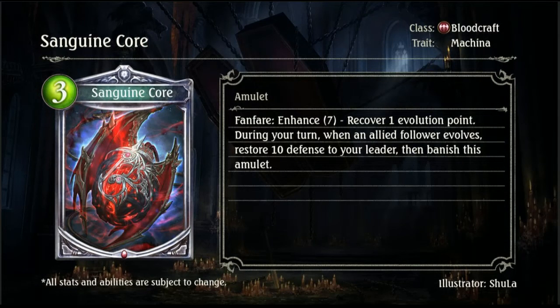Then we have Saganuin Core, a 3-drop Bloodcraft amulet with the same Fanfare. During your turn, when an allied follower evolves, restore 10 defense to your leader, then banish this amulet. This is actually pretty nuts. Self-damage Blood in particular could take advantage of this — you'd only have to play it out in the mid-game when you might be at risk of losing and buff all your health straight back up. Absolutely crazy card for Blood.